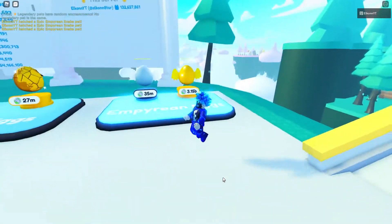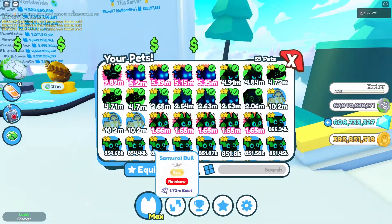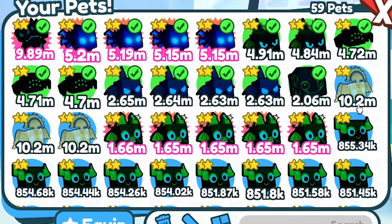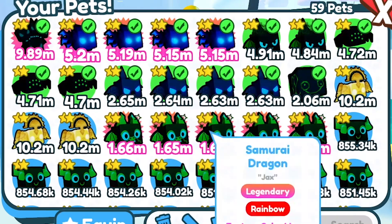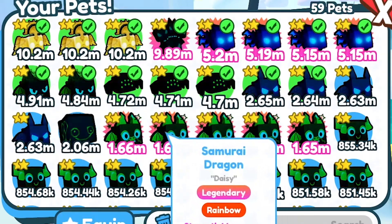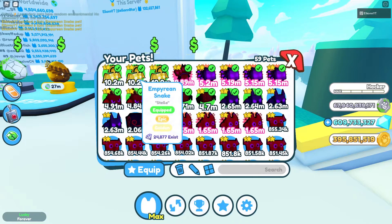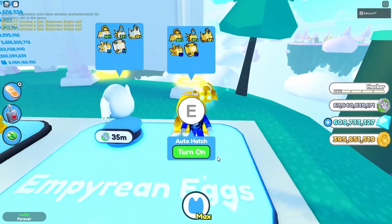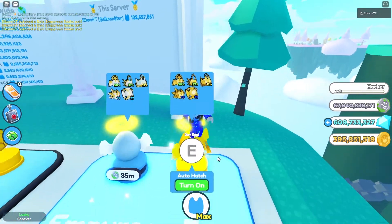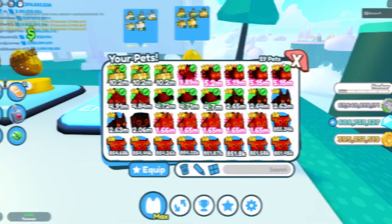We got three epics in a row, which is actually pretty lucky since they're at 12 percent. They do 10 million damage each by itself, which beats 90 percent of my team — absolutely insane that just the epic alone does 10 million. The mythical has to be around 50 to 75 million somewhere, because these epics are absolutely insane.